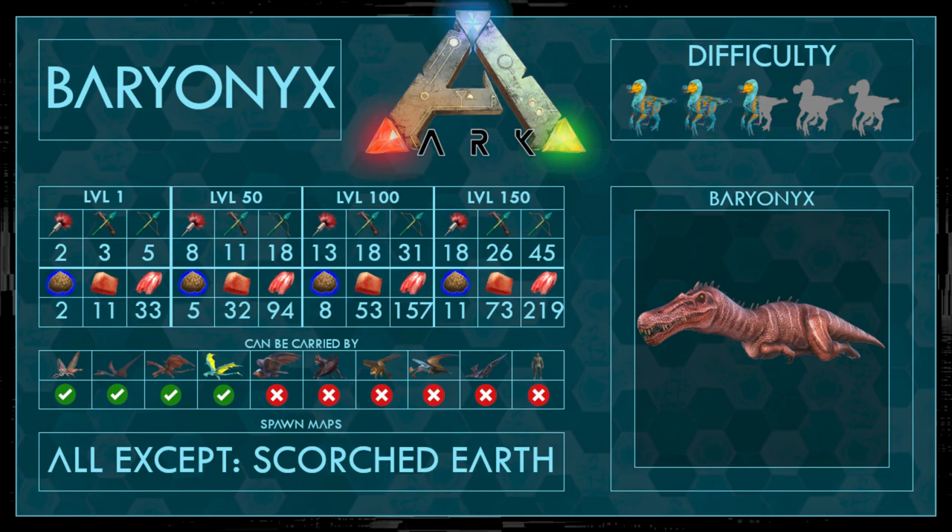It can be carried by everything bigger than a crystal wyvern — so a crystal wyvern, a wyvern, a caster, or a rhino. It spawns on all maps except Scorched Earth, and the difficulty I would say is 2.5 out of 5.